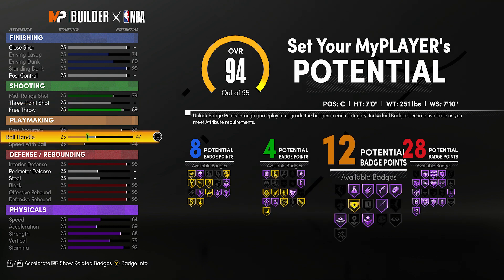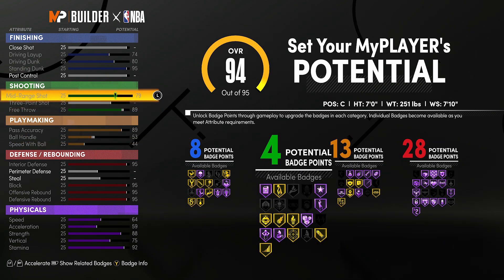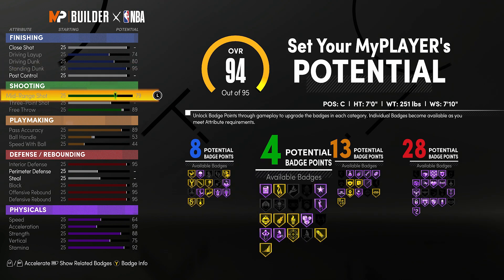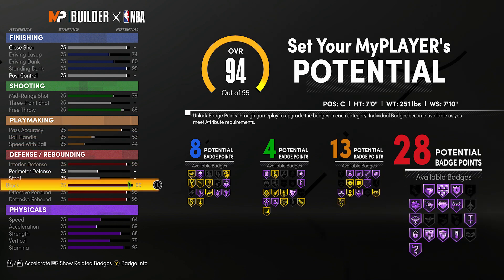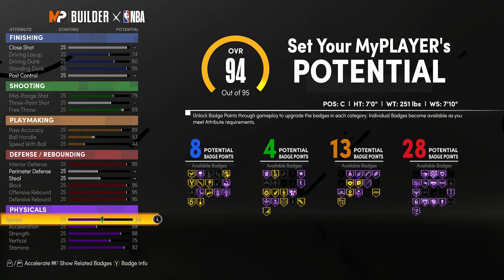If you want to take interior defense off this build, be my guest - you can definitely do that. Same thing with the shooting. I want to have high free throw in case I get fouled. I don't want to be missing free throws with this build. I upgrade my midrange just so people can't sit in the paint completely - if they leave me wide open at the free throw line, I can pop those. I'm not upgrading the three; I'm really not focused on being a shooter with this build, but if you want that aspect, you can have it.